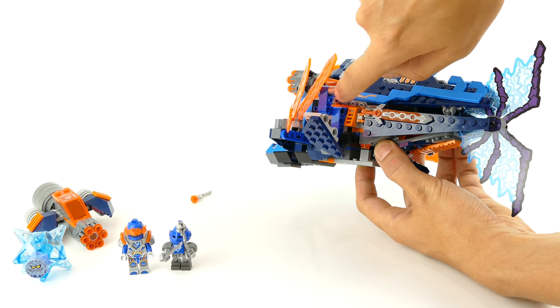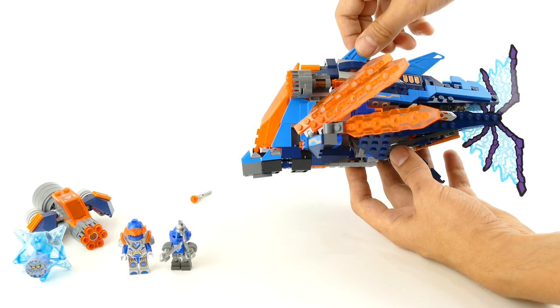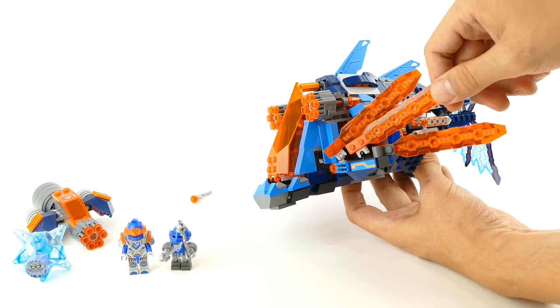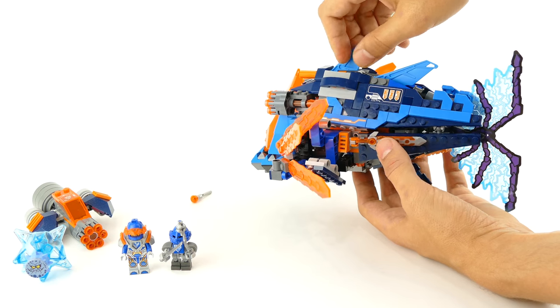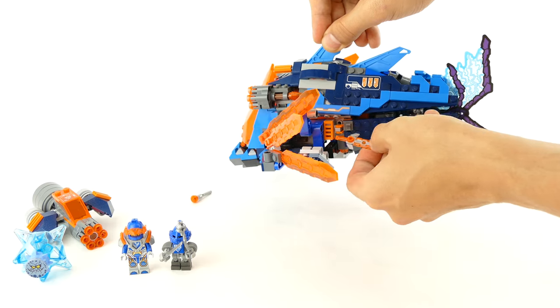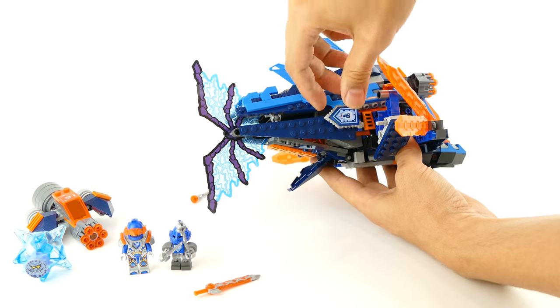You unlock it simply by using this lever, or the other one on the other side, so they can deploy like this and hide inside or behind the fins. You can adjust the angle of all those sword blades that form up the fins. You also have storage for Clay's weapons — the sword over here and the shield on the other side.